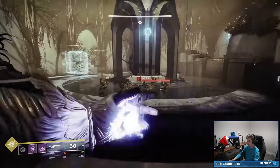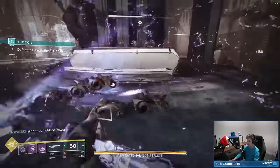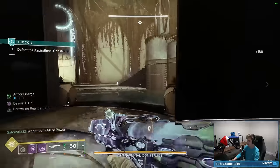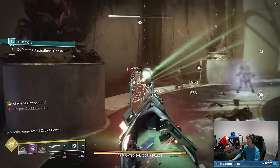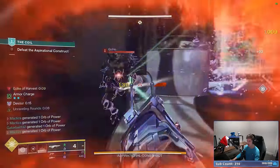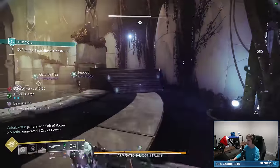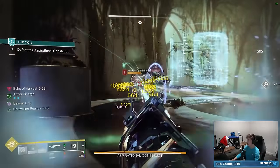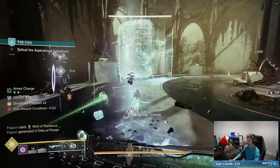We're going to get our Chaos Accelerant Grenade going. That creates an Orb so we get our Devour. I also have Reaper procs because I cast my class ability, so I get another Orb right there. Pick this one up, there's my Devour, then kill a couple enemies to extend it and get our 100 HP. Not a full heal, but still pretty good. There's all the Threadlings.